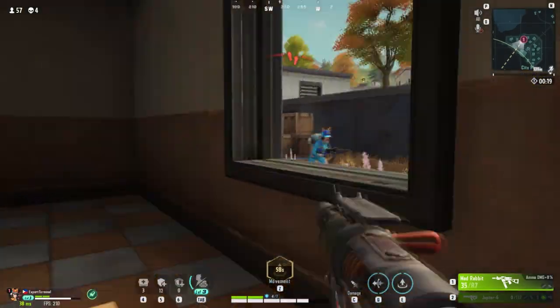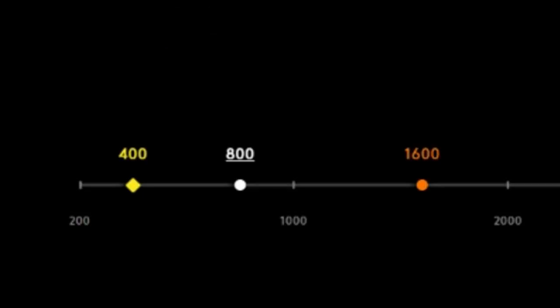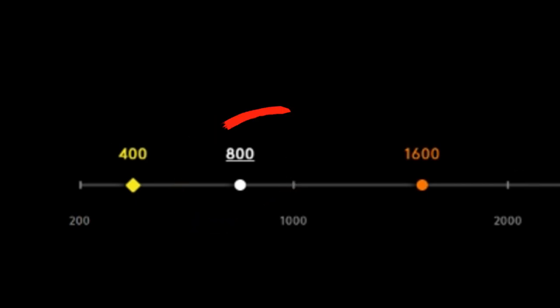Now that we have our mouse situation settled, we can start toying with sensitivities. First, let's set up our mouse's DPI. I highly suggest not playing on a low DPI, but rather a high DPI with a lower in-game sensitivity. This will reduce the input lag for your mouse's movement, making it more responsive. The sweet spot for DPI is going to be 800. You can configure these in your mouse's software.